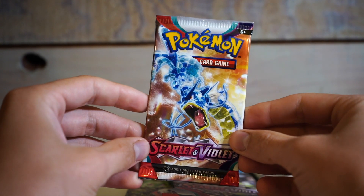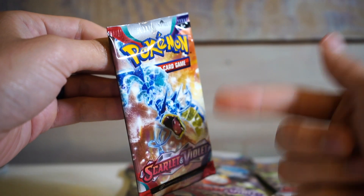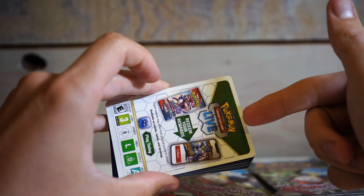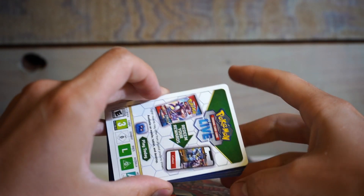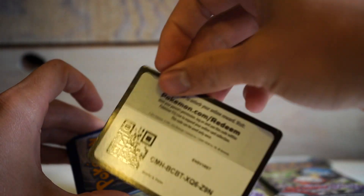This Gyarados art is pretty sick — I think it's a card in the set. How this set works is kind of weird; there's like two reverses in every pack and I think a holo is guaranteed at the end. I know this border card — the fact that the border would tell you something about the cards you're getting always seemed stupid to me, but I don't think it means anything anymore. Here's the code card.